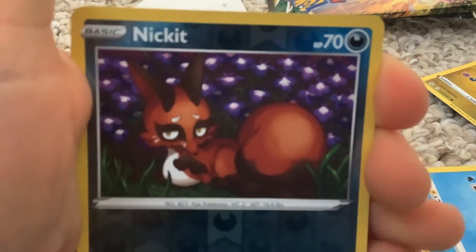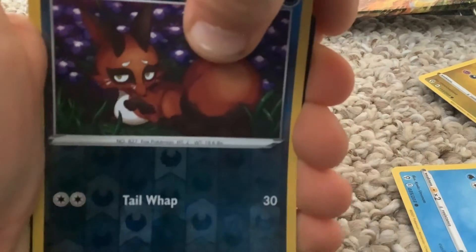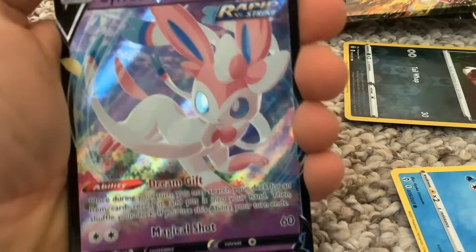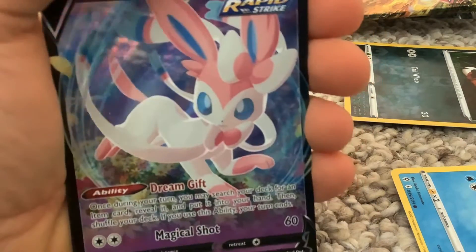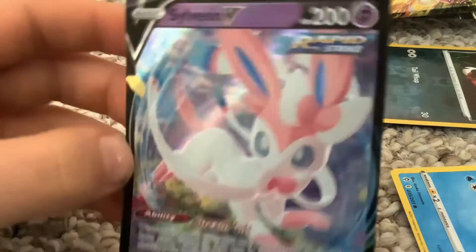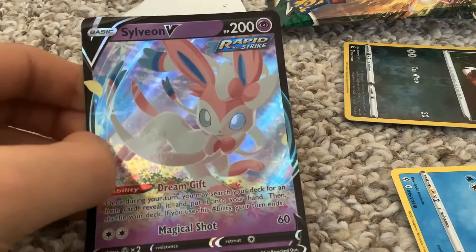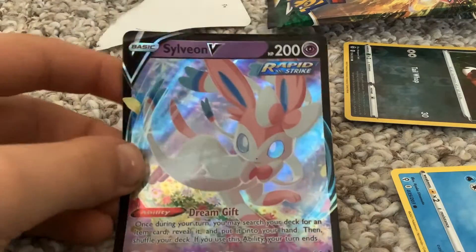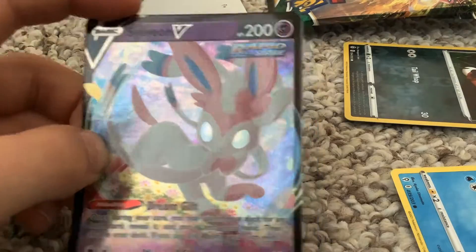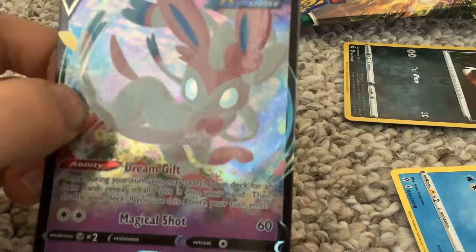Nincada! Here it is — oh my gosh, he pulled a V! It's a V, we got a V! Full art! Also guys, make sure to subscribe to EV Trainer Travis. Yeah, don't cut that out, it's very educational. I'll see you guys in the next video, bye.